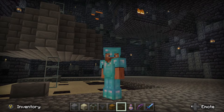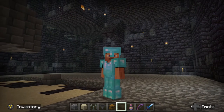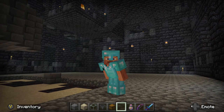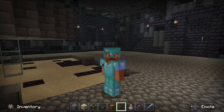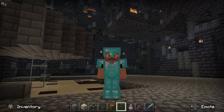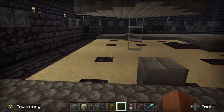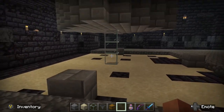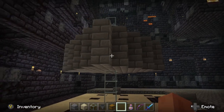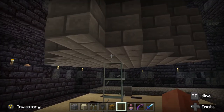You can always remove and decorate this room as you see fit. At the very least, you do need to remove a 13 by 13 square around the magma spawner. I've already gone ahead and left a 13 by 13 square centered around the magma spawner and I've blocked all the spawns from that spawner.